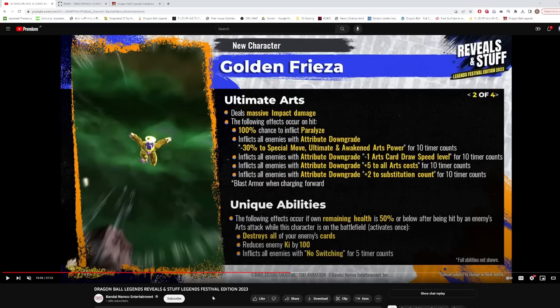His ultimate deals massive impact damage. On hit, there's a 100% chance to inflict Paralyze — that is toxic. It inflicts all enemies without speed downgrade, minus 30% to special move, ultimate, and awakened arts power for 10 timer counts. He also does minus one arts card draw speed, plus five to all arts costs, plus two to sub count, and it has blast armor. And that's to all enemies — not just the current enemy.